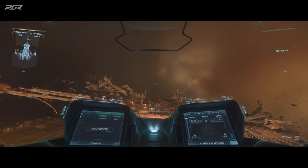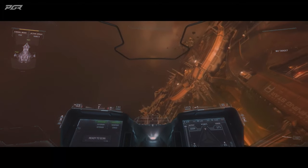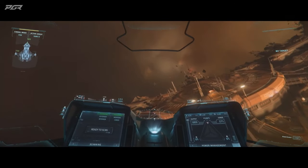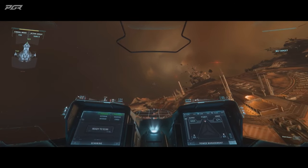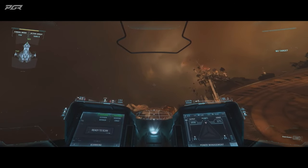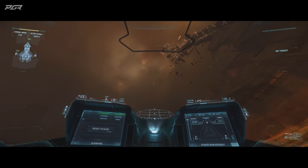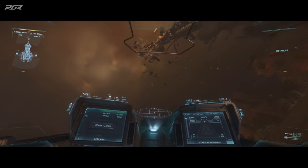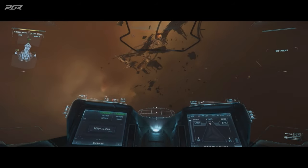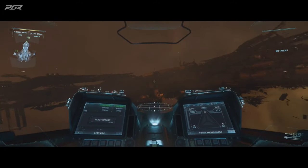Now the big one — we're talking master modes. Master modes is by far the biggest change we're doing on ship gameplay. In general, all of your ships will get a master mode setup, and the master mode affects basically everything surrounding the ship: the flight model a little bit, but specifically the items and what they do. There are two master modes we're going to talk about today. One is SCM, which stands for Space Combat Maneuvering, and the other one is Navigation.